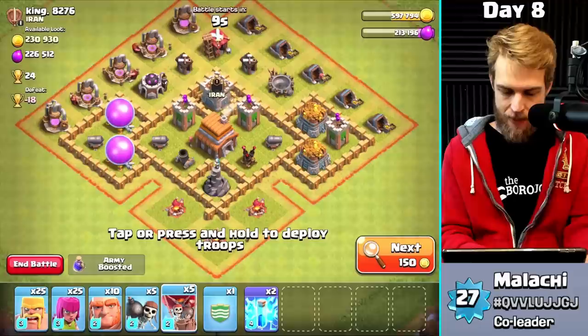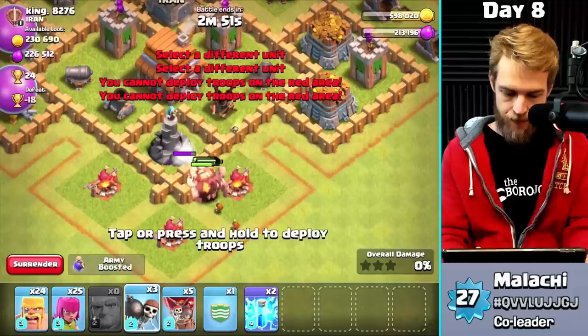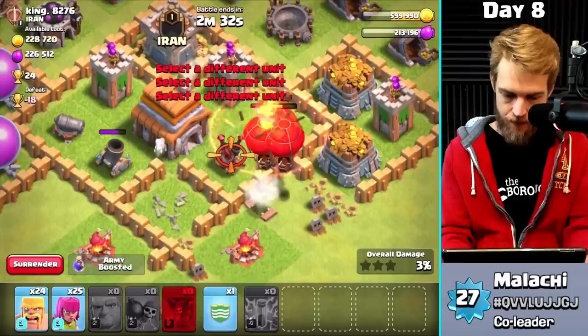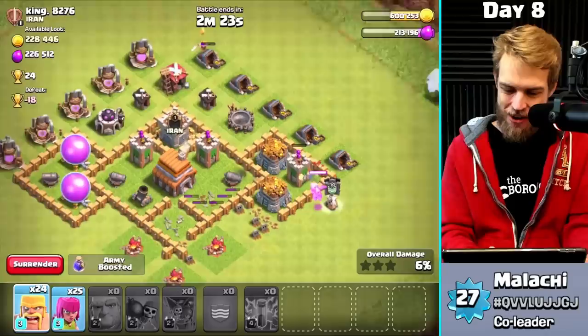I found a base with a decent amount of loot. I want to wipe out the air defense and the wizard tower. I checked — no clan castle — so I'm deploying giants down here. Wall breakers go in, then I'll drop some lightning spells. I don't think the giants are going to get the air defense on their own, but since I lightning'd it down maybe it'll work. Deploying balloons — oh, hit an air bomb. The air defense goes down. Sending in the CC — a baby dragon.